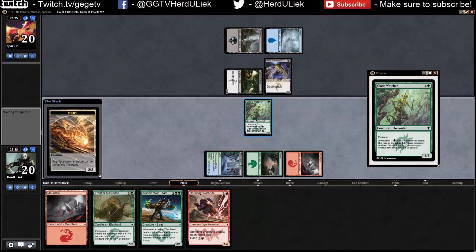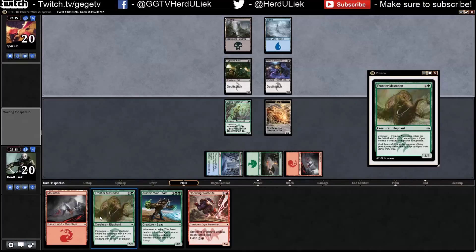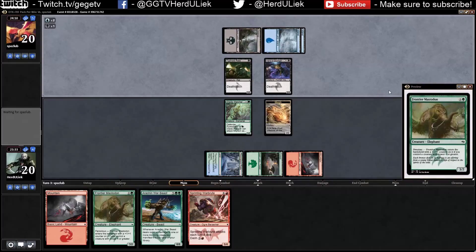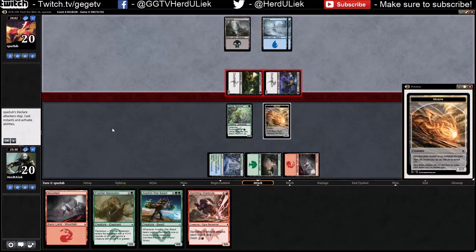This one will then become a 4/4, then I put out this one so it will be a 4/3. But yeah, it does annoy me quite a lot that he has deathtouch creatures — that's kind of what I'm most fearful of in these games.